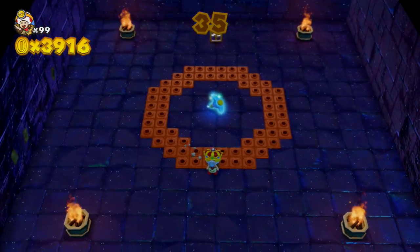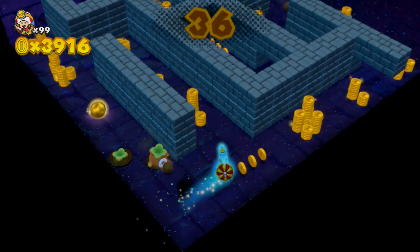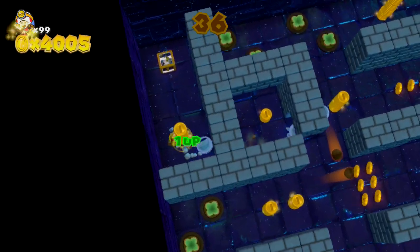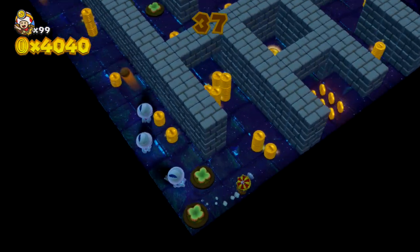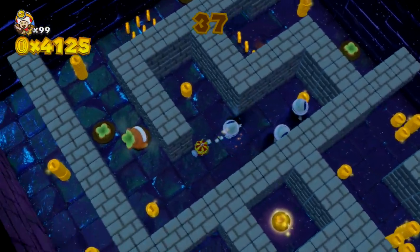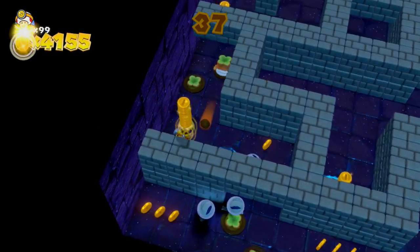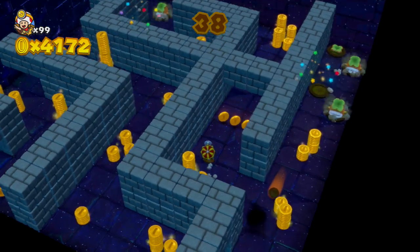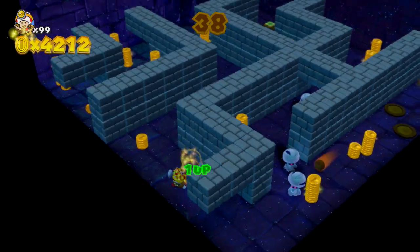At the level 35 bonus stage, I'll use the same strategy — get everything manually, don't grab the pickaxe first, then use the pickaxe to quickly get to the end. There's a golden mushroom I'll collect on my way. The camera angle can make it tough to tell which direction leads to the exit versus a dead end, but you'll figure it out. You can move the camera around for a better look.